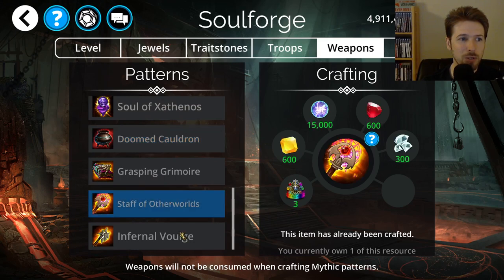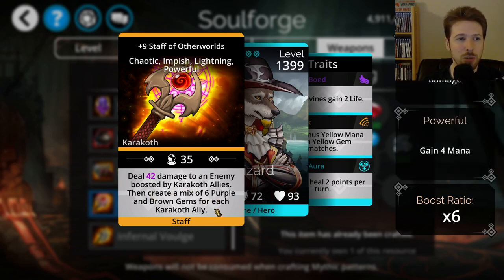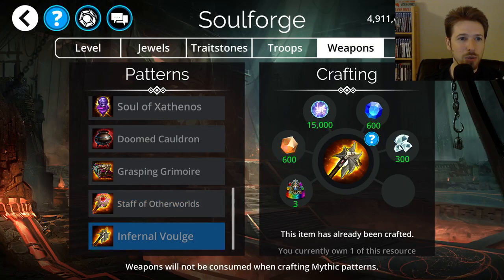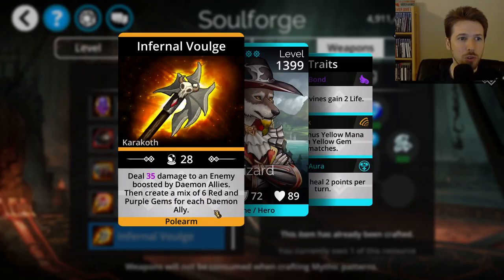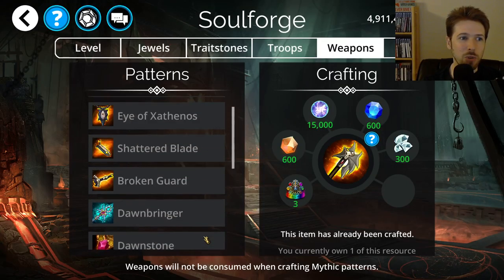We have the Staff of Other Worlds, which is one of those weapons specific to the kingdom — it generates mana based on how many allies from that kingdom you have in your team. And then Infernal Vulge is another mana-generating weapon, but it's for demons instead of a kingdom. I don't really recommend any weapons this week.